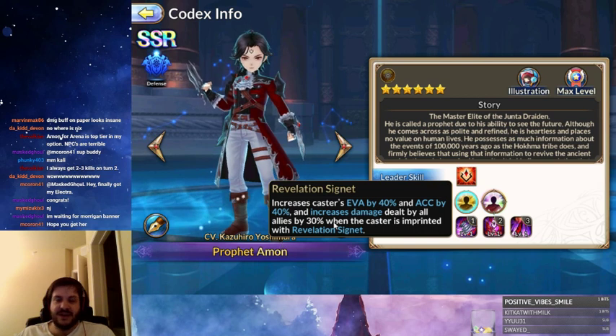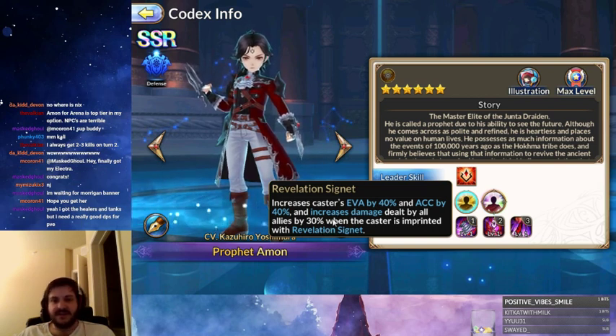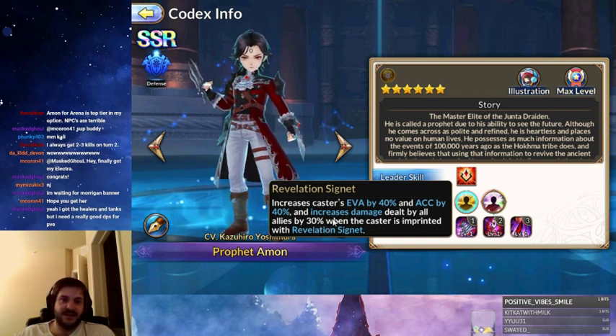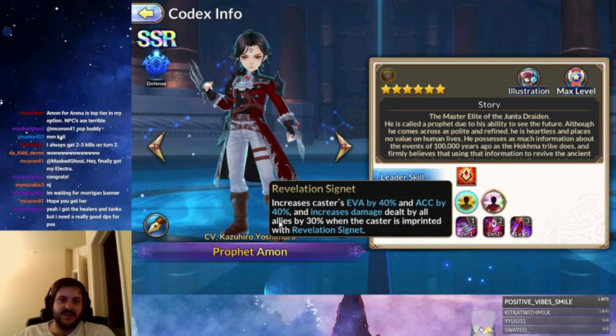He's also kind of trading off the damage increase for all allies for the loss of utility, in that he can't provide a damage immunity shield for all allies like most other tanks can. But if you're running him and you want damage, this is the tank to go with — absolutely.